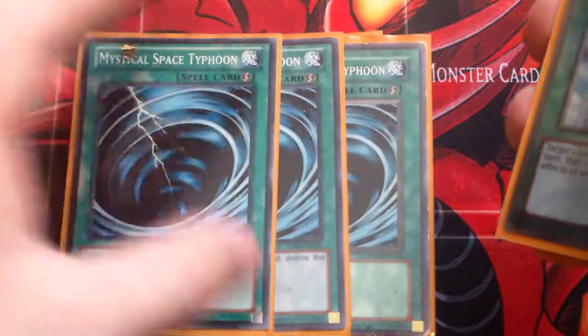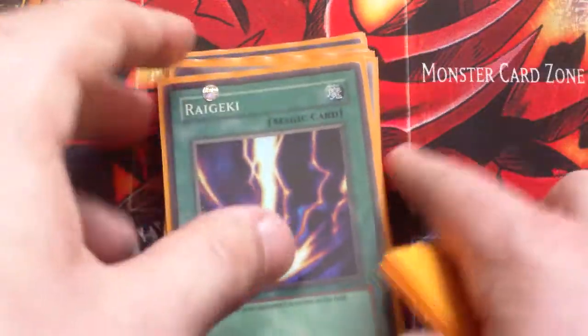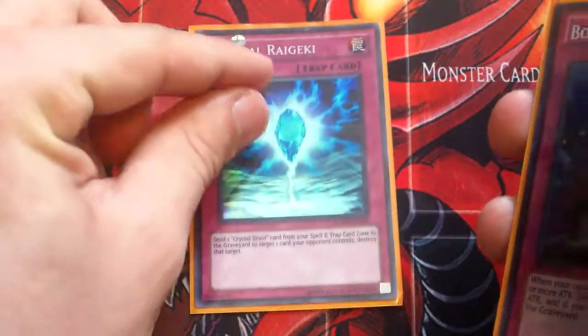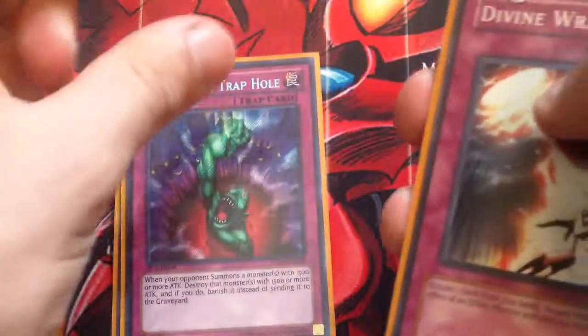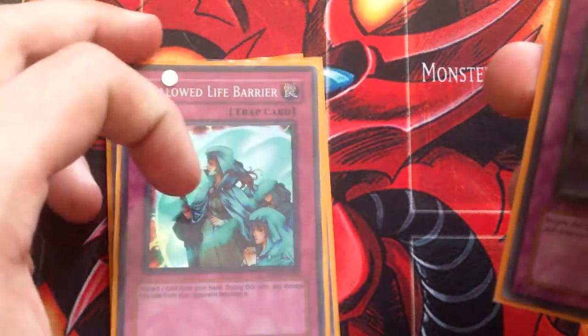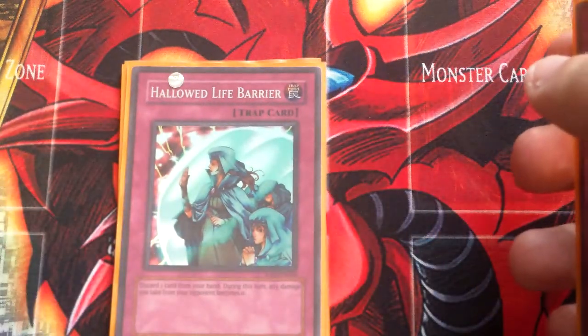And then three MST — still very, very good. Two Lance — also good. And then one Raigeki — also very, very good. And then for the traps: one Crystal Raigeki — a very, very fun card to use. Bottomless Trap Hole, Divine Wrath, and then one Solemn Warning — very, very good. You pitch a Crystal Beast and then use Crystal Blessing to retrieve it. And then Blackhorn of Heaven.